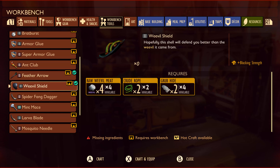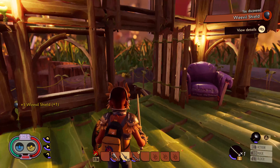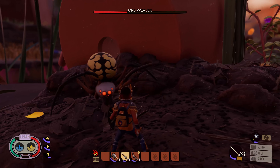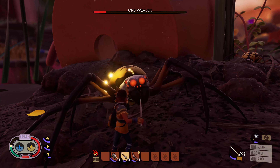So you've crafted your armor and your new weapons. It's time to craft an extra bit of safety you can carry around with you called the Weevil Shield. A weapon in one hand and your new shield in the other can mean a world of difference out in the backyard.